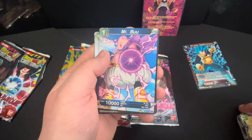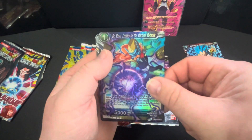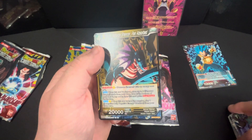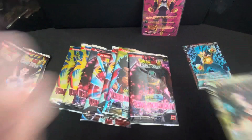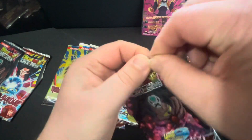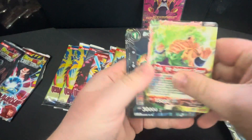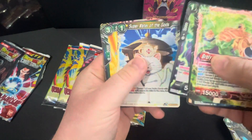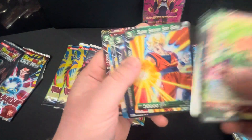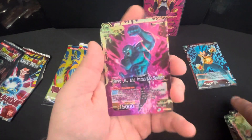Buu — he's pretty funny, he's always crunching food. Dr. Myuu, 'Creator of the Machine Mutants,' is Super; Naturan Shenron, Pan Absorbed — that's a rare. Compared to sports card boxes, you can get Dragon Ball TCG boxes really cheap and still get two special rares per box, so you can still pull really good cards.